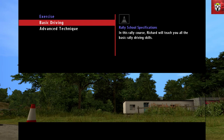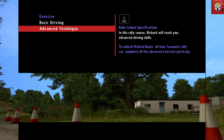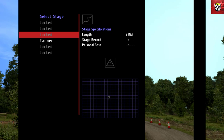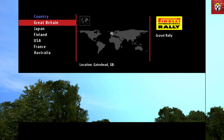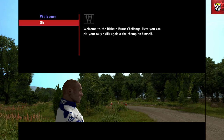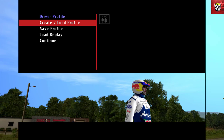Rally school is a bit like the Gran Turismo challenges to get you up to speed on driving this game. Quick rally gives you access to all the different countries around the world so you can jump in a car and drive straight away - that's really good fun. I'd very much advise doing the rally school before any of those to get to grips with the handling. The multiplayer allows you to play online, the Richard Burns challenges are more advanced challenges, and the driver profile lets you set up multiple drivers with different controller settings.